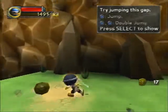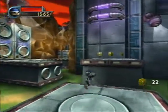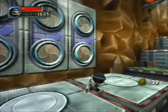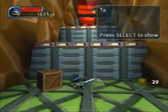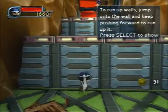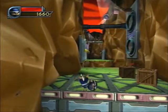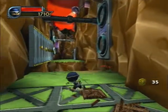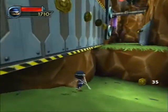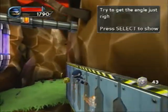Try jumping this gap! To run up walls, jump onto the wall and keep pushing forwards to run up it. To run along this wall, jump onto the wall and push right and forwards. Try to get the angle just right when you jump onto the wall.